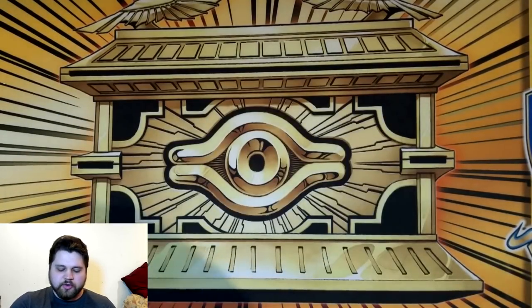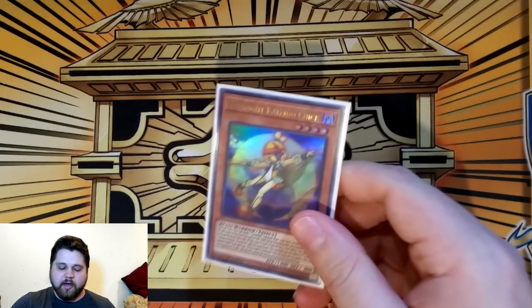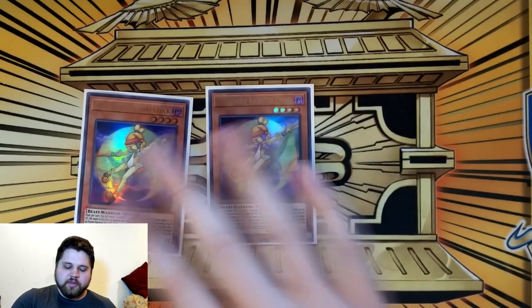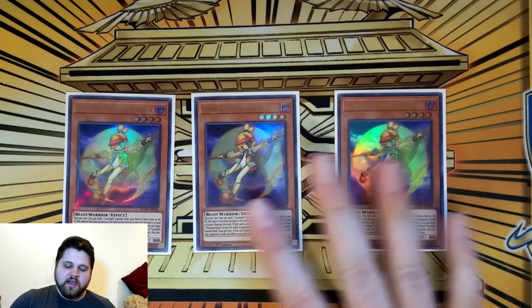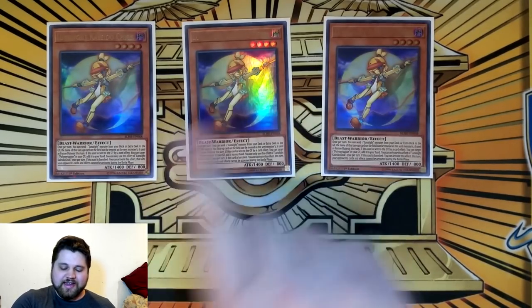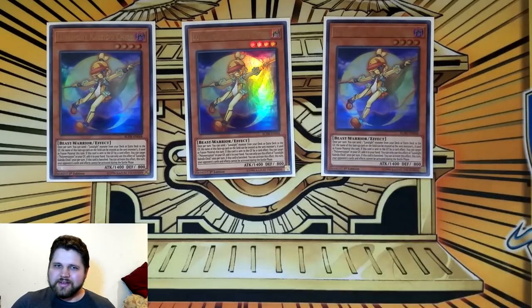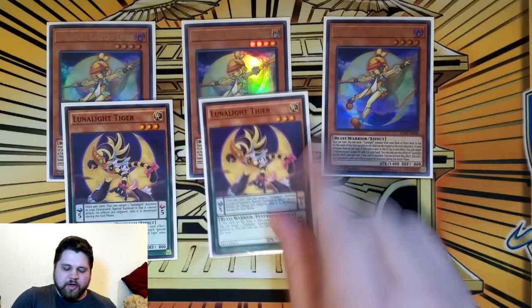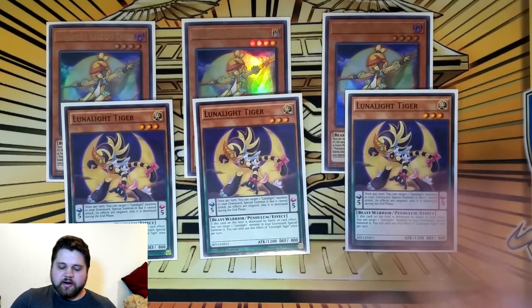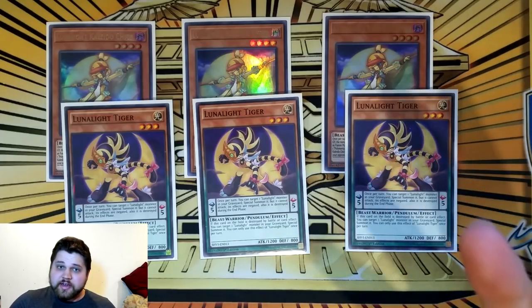This is a deck list I'm actually really proud of — I've had a lot of success in recent testing. But enough rambling, let's just get into the list. It is a 40 card list: three copies of Lunalite Kaleido Chick — obviously standard, if you're playing any less than this I don't know what you're doing — and three copies of Lunalite Tiger. Again, obvious three of. These are the bread and butter cards of the deck.